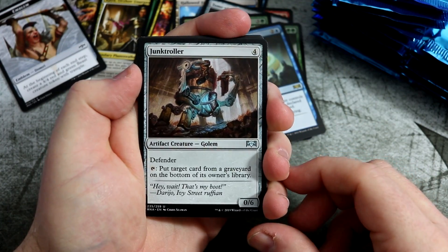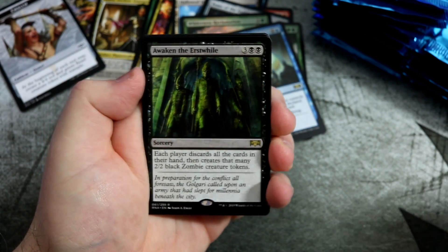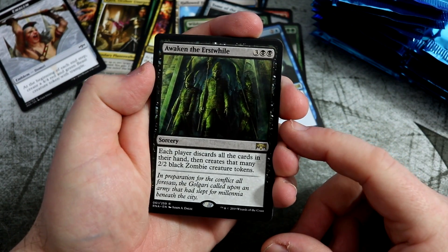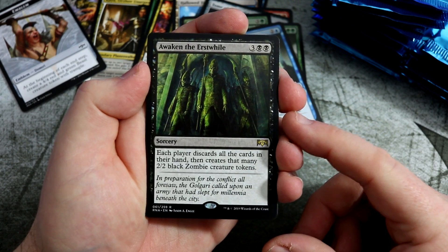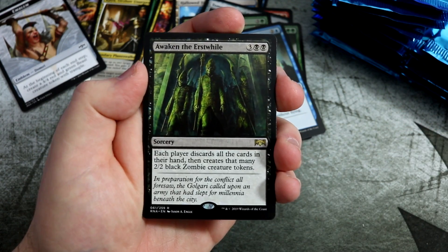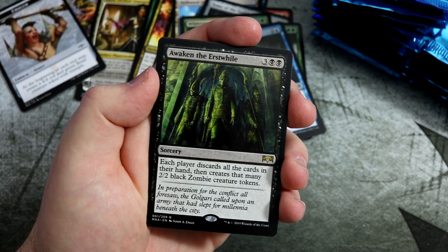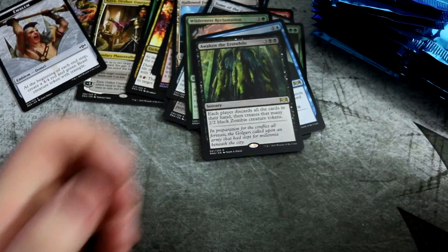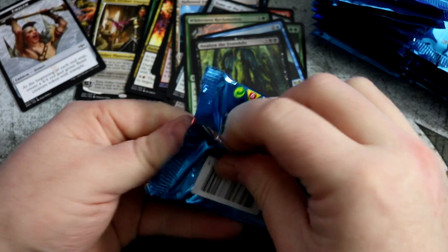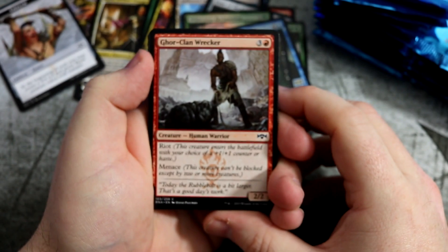They didn't really print a lot of Convoke cards when they did them before. Grove Spile, another little Grove Spile. Junk Roller, Borog Windstorm Drake. And the fun card — I've built a fun deck around this on Arena, you will see it on the channel very soon. Awaken the Erstwhile: each player discards all cards in their hand and creates that many 2-2 black zombie tokens. I've got a deck where I'm drawing loads of cards, Reliquary Tower, so I don't have to discard my hand and just cracking this off. I've won a few games with it. It's absolute jank but it will be fun to watch, which is what magic is about.